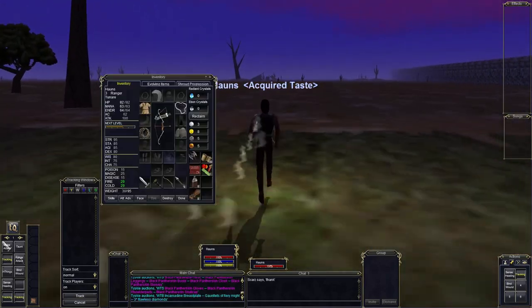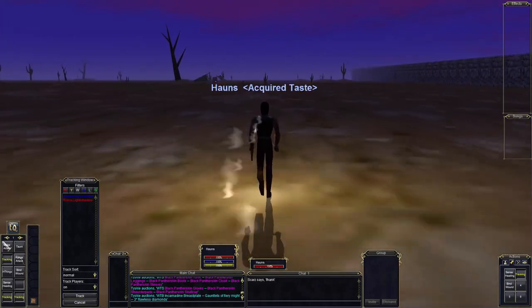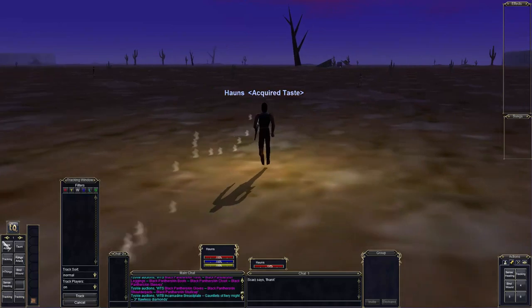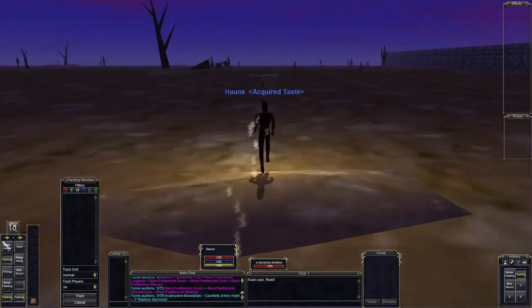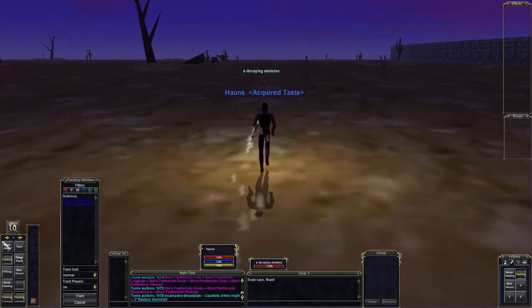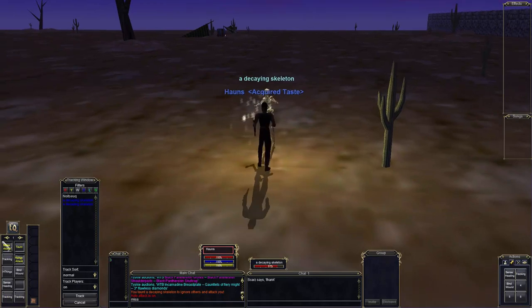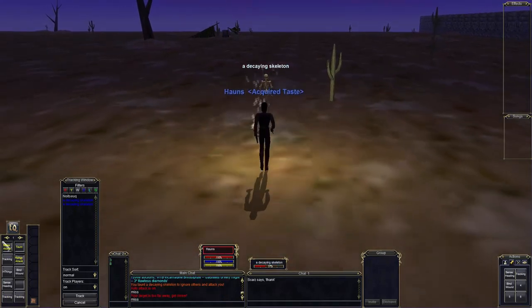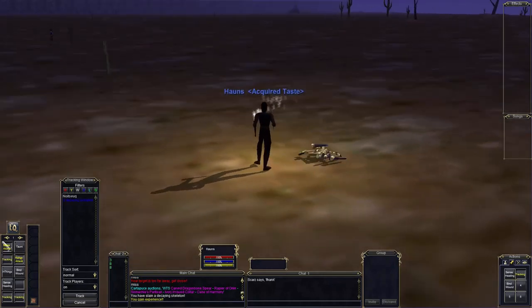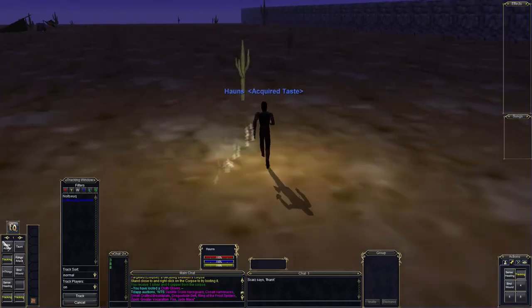We may actually stop here in Freeport for a moment and kill some of these skeletons, since they are going to give us bone chips. With 20 bone chips we can go over to Kaladim and turn those in and get some armor. We got some gloves — this is good, we need some armor — so let's zone in.